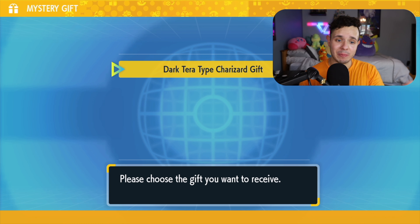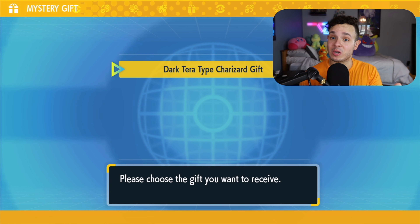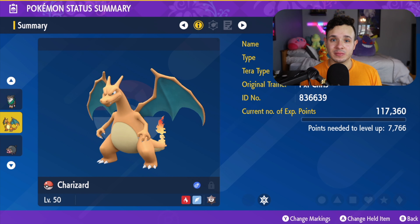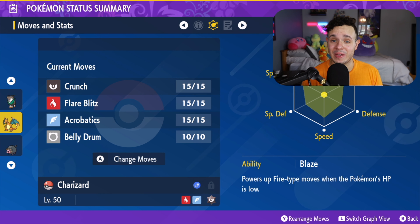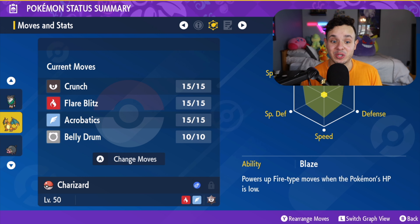The first thing you're going to want to do is go over to Poké Portal, make sure you're connected to the internet so you can access it, and then scroll all the way down to Mystery Gift and select 'Get with Code or Password.' Once you're in that screen, type in the code DARKTERA0006.